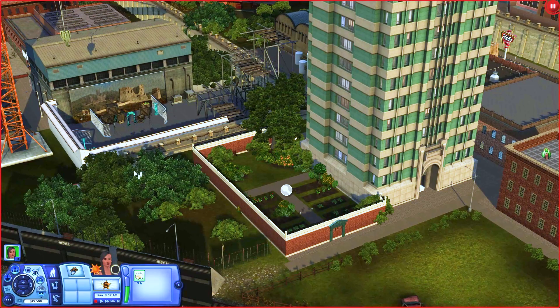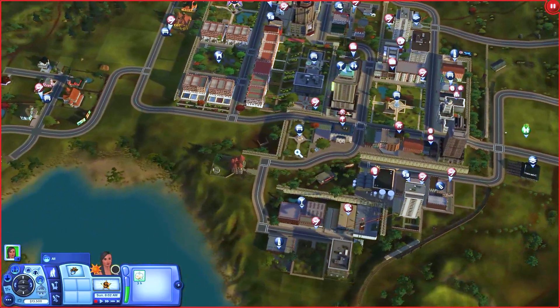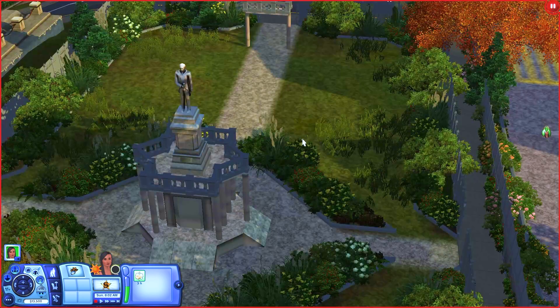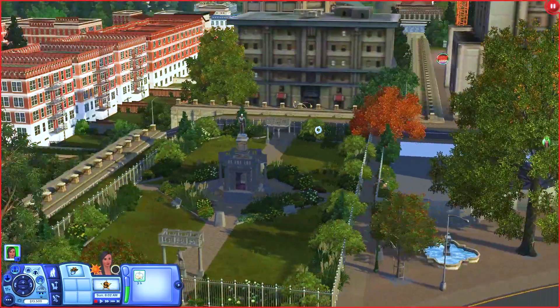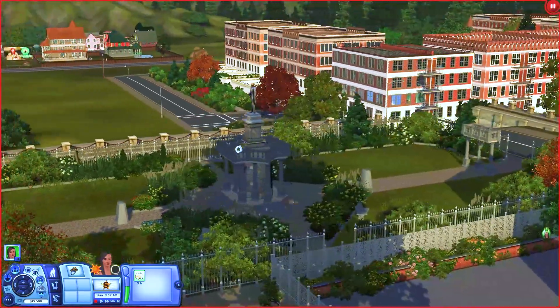Over here you have your film studio. Let's go over here — here's a park. There are some more rabbit holes: you have a bookstore, the spa, your grocery store, as well as your science and your hospital. Here's a little park in this area.